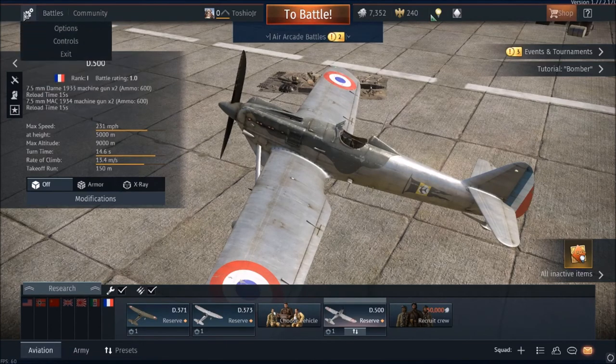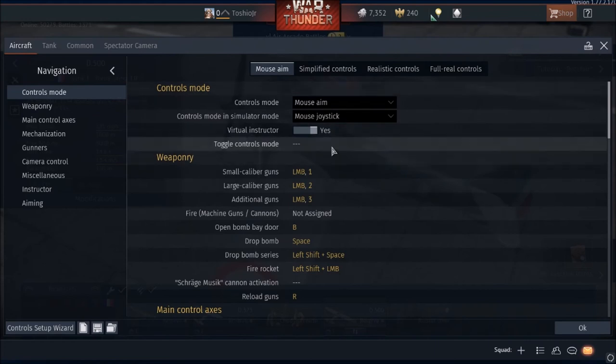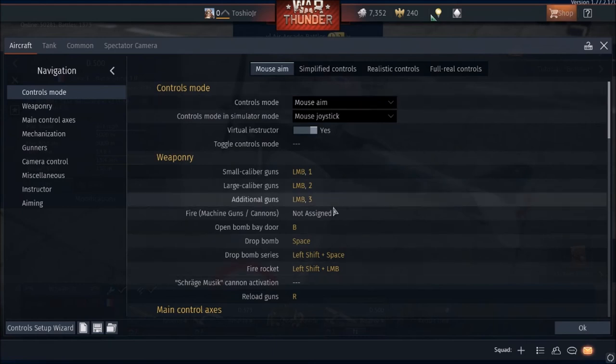First thing you want to do is set up your flight controls. I did a video on how to set up tank controls, so you can look at that one for basic instructions. I've already set mine up, so you want to set yours up to be like mine. I've been flying aircraft for quite some time and these controls have worked very well for me. I really recommend you do not use the default control scheme that Gaijin has set up, because a lot of controls are going to be inaccessible unless you have a third arm growing out of your chest.